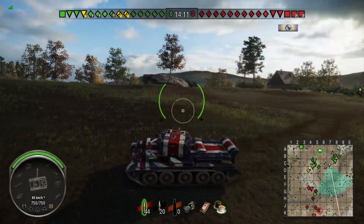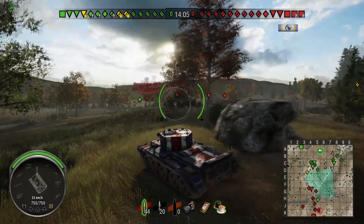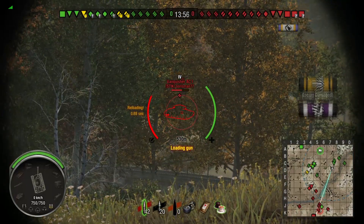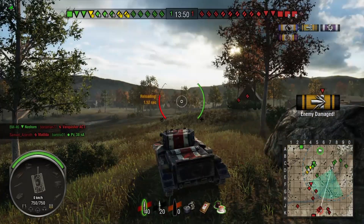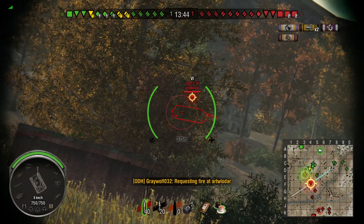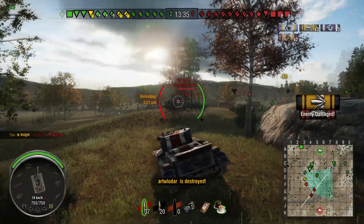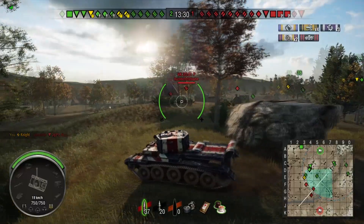Sidious dodges a shot from the VK 3001P and posts himself up on the middle ridge line on Redshire. He starts engaging the Vanquisher AC1 — the first shot goes a bit high but the second tracks him. His friendly Nasson finishes the Vanquisher off. He then lands a ghost shot on the M6, and gets some nice rear shots on the Jagd Panzer 4, tracking him in place and taking him out.